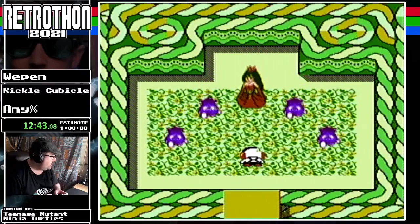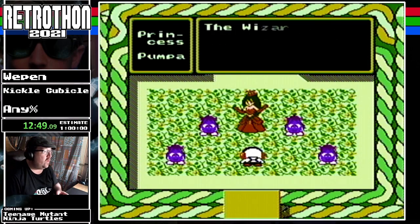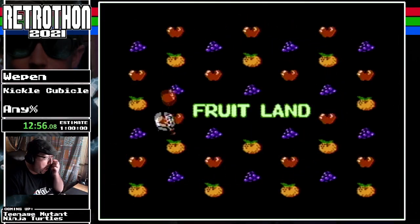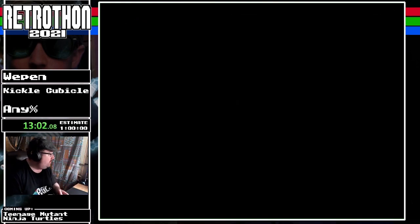We have the first princess — Princess Pumpkin, or Princess Pumpa as it says. We have saved the first world. She's telling us to go save the other ones. Off to Fruit Land — just apples and grapes, and a pineapple that looks like a grenade.